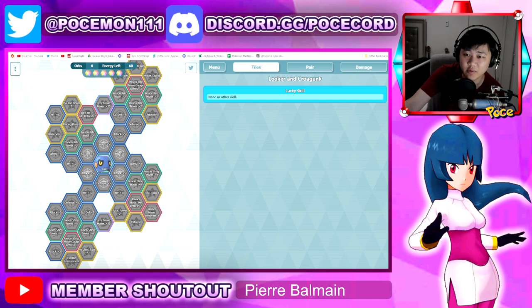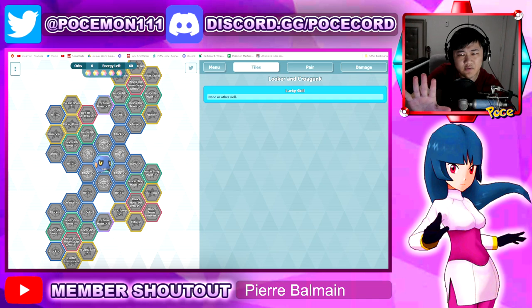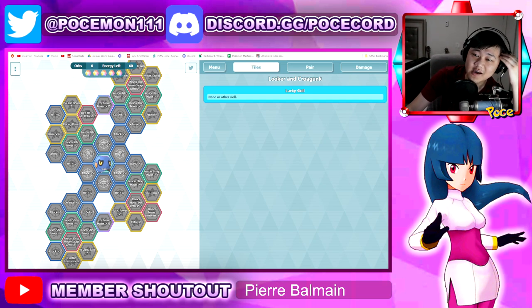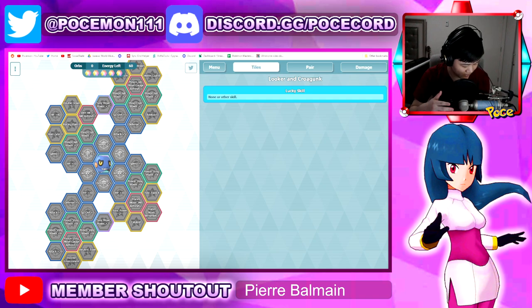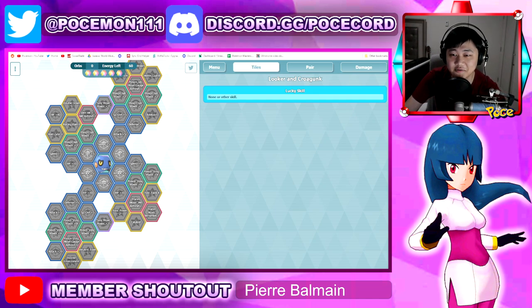I'm not saying you should never pull for a spotlight unit — some are deserving — but for Looker, probably not. Even if you really want to pull for him, at least wait a few more days to see what's coming in the second half. There's also a Pokemon Presents coming out soon, so we'll have to see. If you're a huge Looker fan or he's your favorite character, go for it. I'm not shaming anyone.